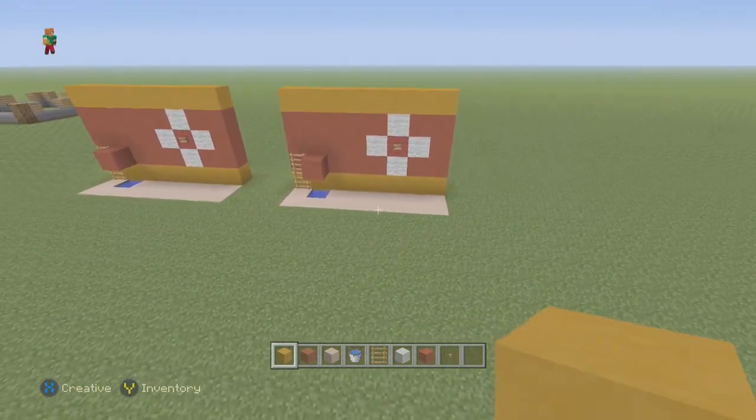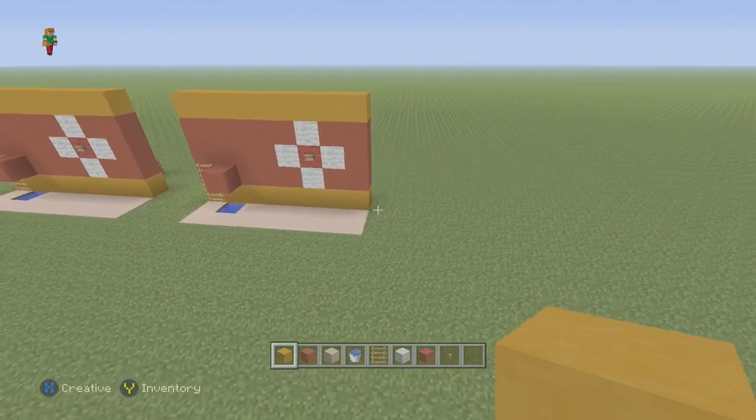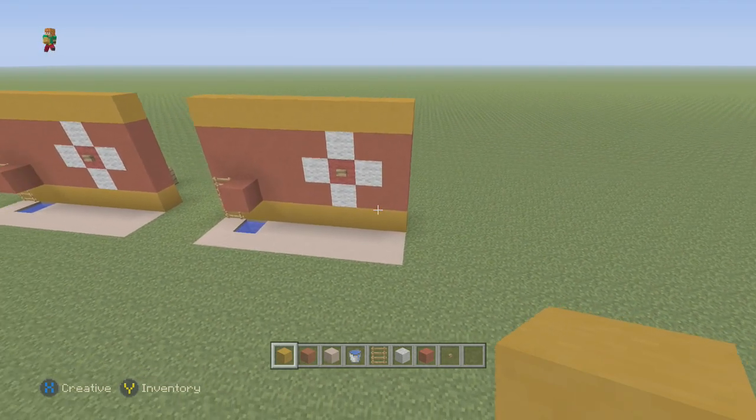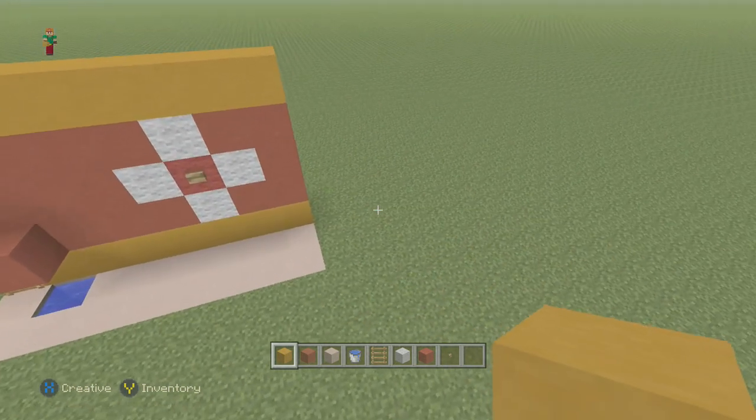If you've got a minigame world, a carnival, or anything like that in your world and you want to add this to it, it's pretty simple — it doesn't require a whole lot of redstone or anything like that. It's pretty cool and I hope you guys like it.